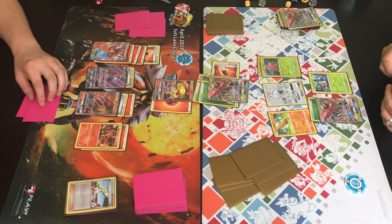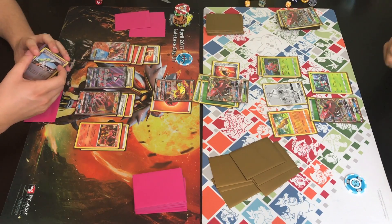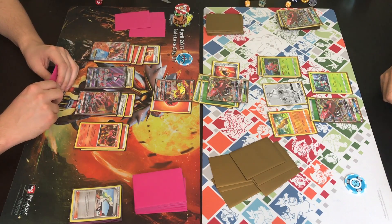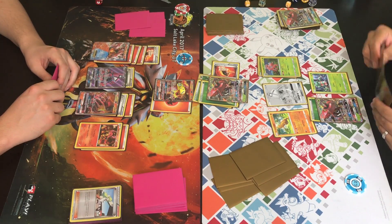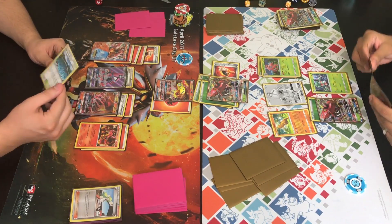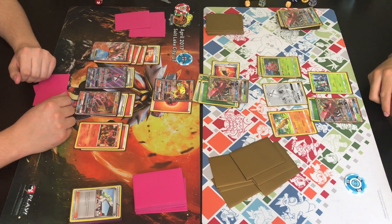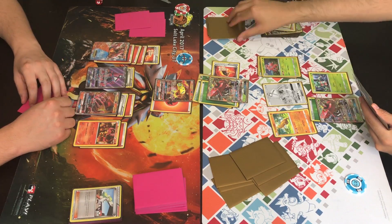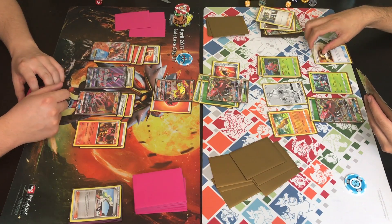Johnny is deciding whether to knock out the Turtonator GX — which he can — but that just means Trainer brings up a powered-up Pokémon, whether Salazzle GX or Volcanion EX with the Fighting Fury Belt, ready to hit for 160-170. Johnny is thinking long and hard about this decision. He had a Lysander in hand and was deciding whether to bring something up for a knockout, but he decides to Sycamore instead. We see an Ultra Ball — he might be going for a second Lurantis promo to add another 20 damage.